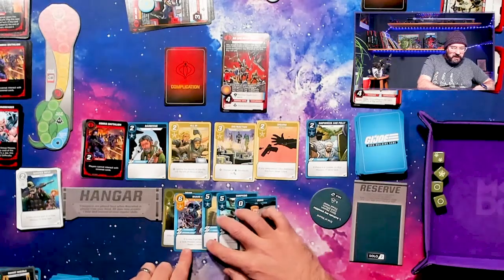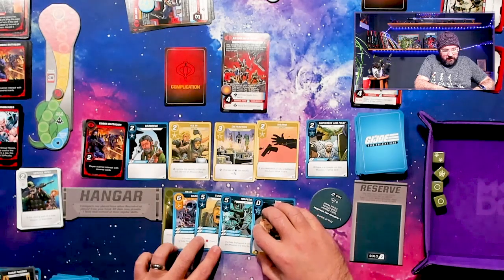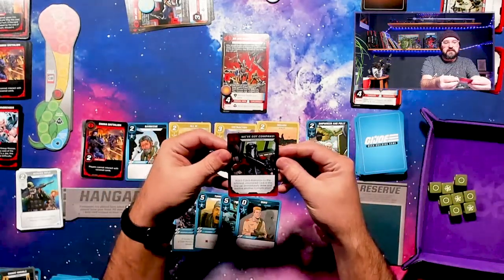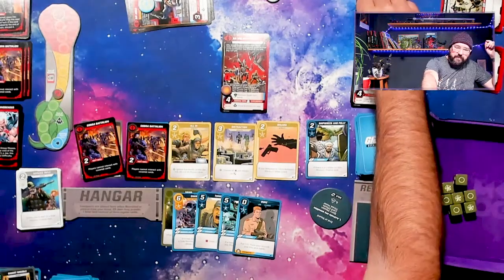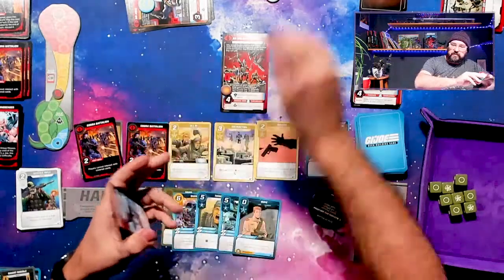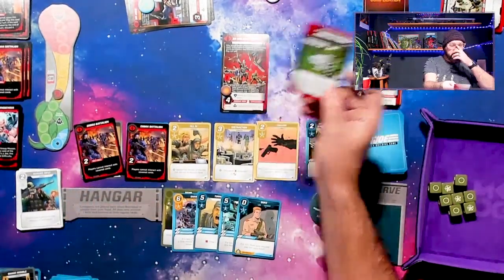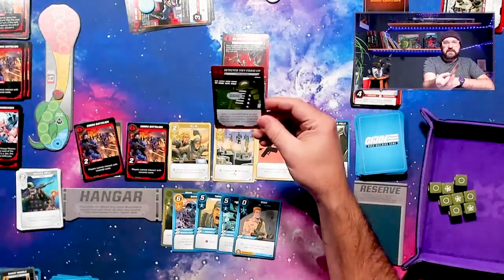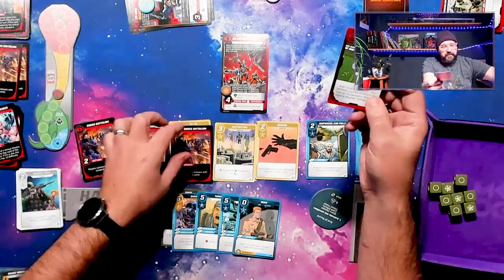So we have ten dice. If Snake Eyes defeats a side mission, target player — okay, this is nuts. We're not in red, not on a side mission, and not using a sea transport. Ten dice. We'll roll with ten and find out what this complication is. 'Add one Cobra Battalion to the leftmost uncovered card in the lineup, and draw another complication and put it in effect.' Okay. And the next complication: 'Detected — they found us. Add one Cobra Battalion to the leftmost uncovered card, and draw and resolve another complication.' That's not cool.